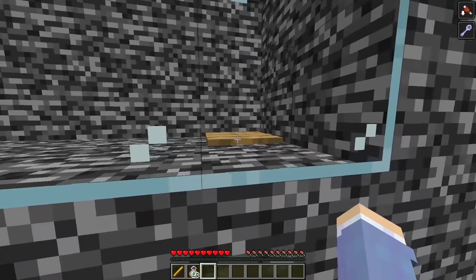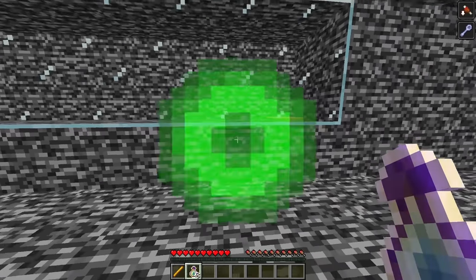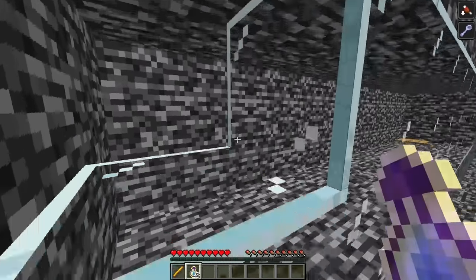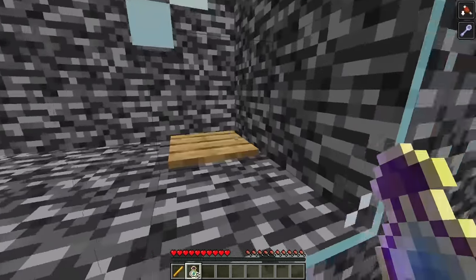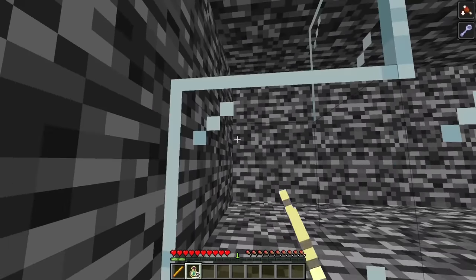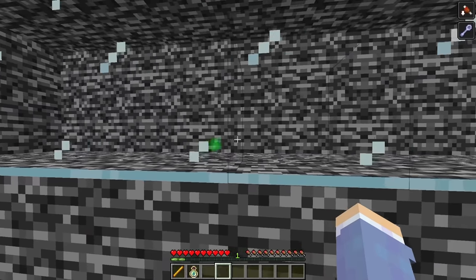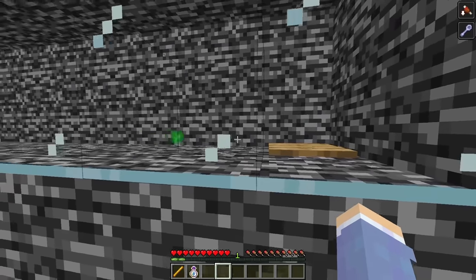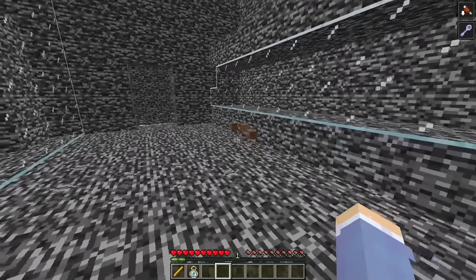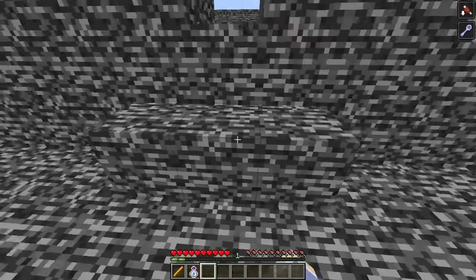That's when I realized what to do. Pressure plates can be activated by entities, and when you throw a bottle of enchanting it drops an XP orb, which is actually considered an entity. So if I could throw one inside the glass, I could lead the XP orb all the way to the pressure plate. I threw the first bottle and missed, but the second one made it inside. I slowly moved alongside the wall until the XP orb hit the wooden pressure plate, and three dirt blocks appeared out of the floor — exactly enough to climb into the next room.